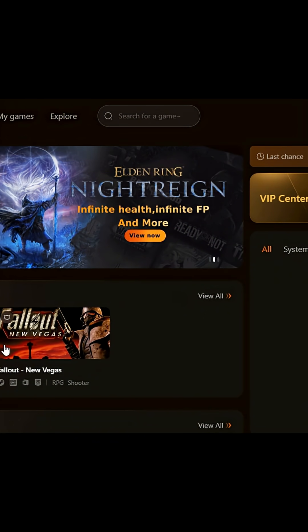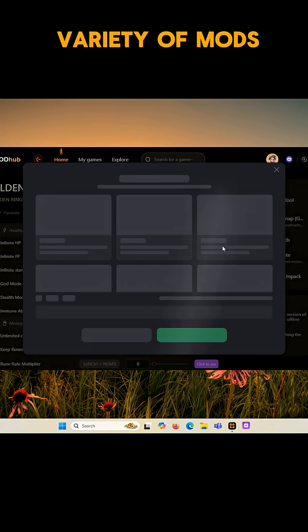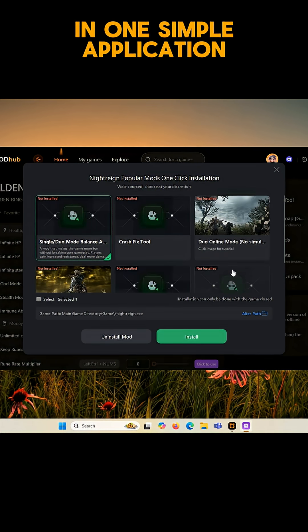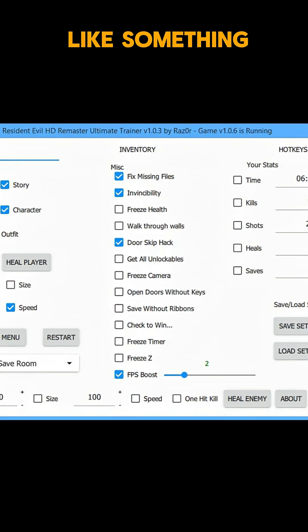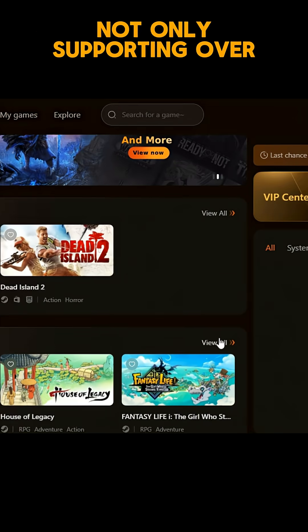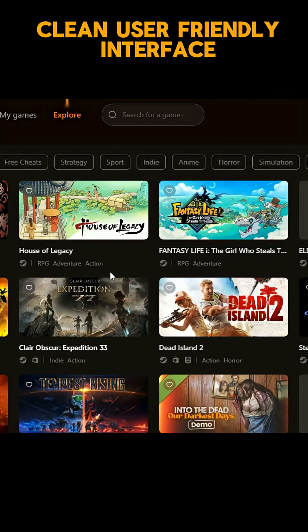Let me introduce you to Exmod, an easy to use modding tool that offers a wide variety of mods, cheats, and trainers, all in one simple application. Most of the time, you have to download separate trainers for different games, and they usually look like something straight out of Windows XP. Exmod fixes that by not only supporting over 5,000 games, but also offering a clean, user-friendly interface.